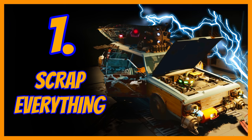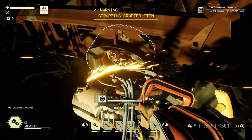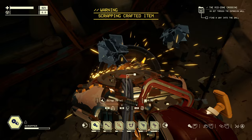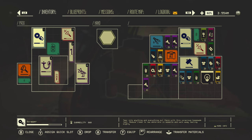Number one: scrap everything that you can, because you're going to need a lot of resources to repair the old jalopy as it gets beaten up on the road. You need to get as many of the basic resources as you can — like scrap metal, duct tape, plastic, and fabric — because they're used in practically everything. Fabric is really useful because you use it in the fabricator; you need at least one piece of fabric to make a blueprint. So just shove it all into your inventory, dump it all into your cardboard boxes, and then dump it all into your lockers.